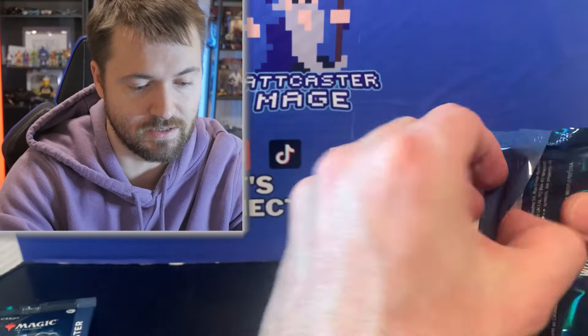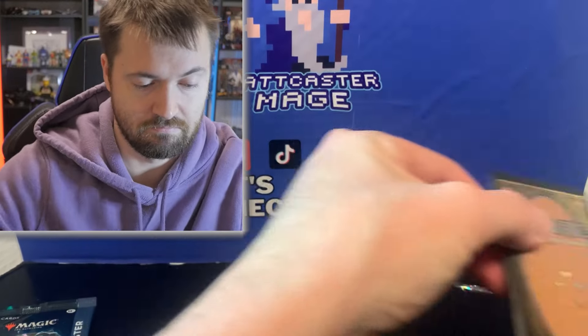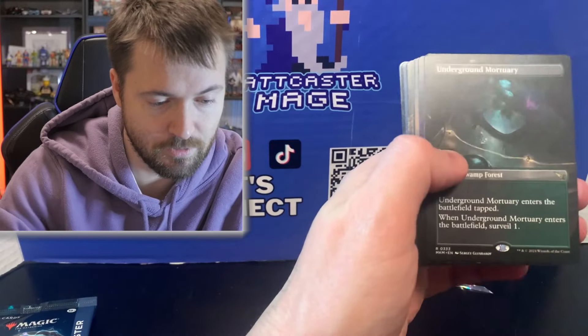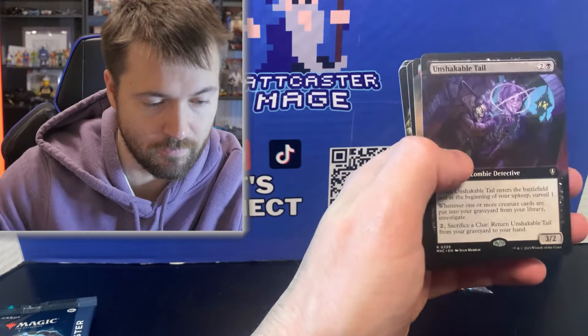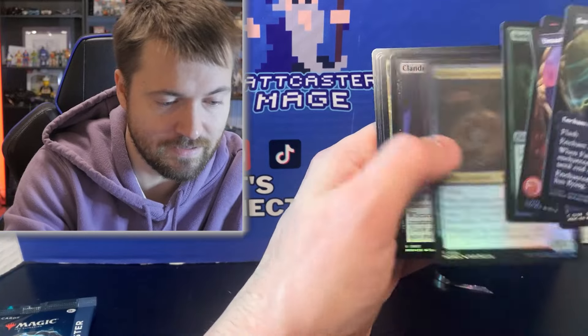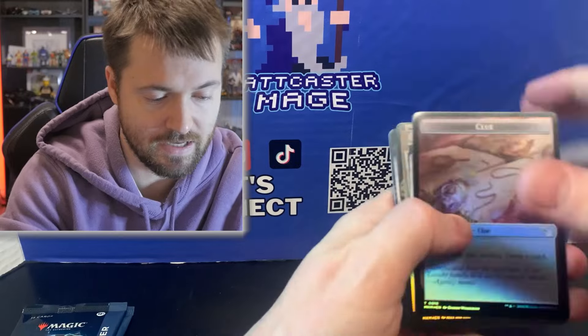The chase is on for the next surveil land. Is it going to be in this pack? I think we're still on three. A little lower odds than Ravnica Remastered here. Sharp-Eyed Rookie. And then there we go — the fourth one: Underground Mortuary. Not too bad. Swamp Forest. Unshakeable Tail. Krenko's Buzzcrusher again. Assemble the Players. And then we have Fae Flight. So four here — we have three packs to go. I think we could probably get at least two more.